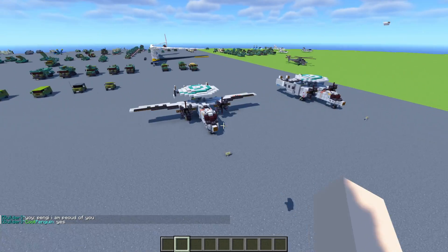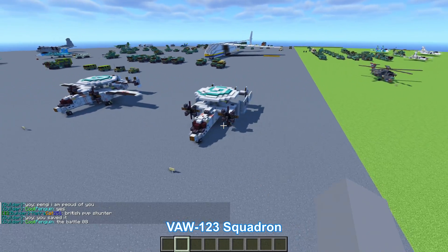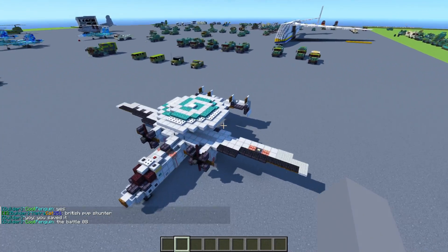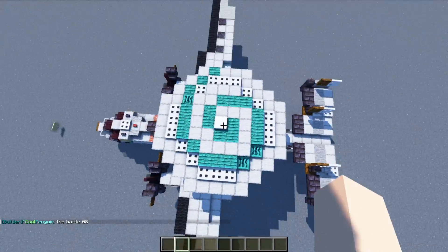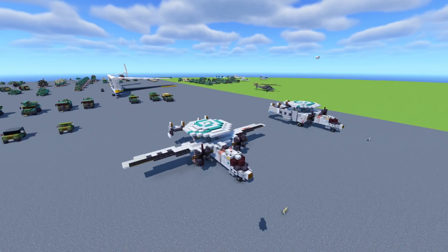This specific one is an E2C variant, part of VAW Squadron 123. Its nickname is the Screwtops, and that's why they have their iconic screwtop symbol on top of it — probably the coolest E2 design.